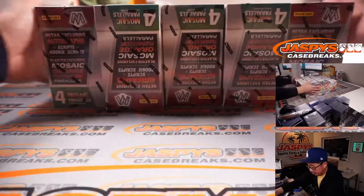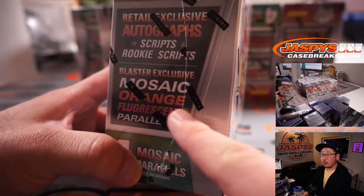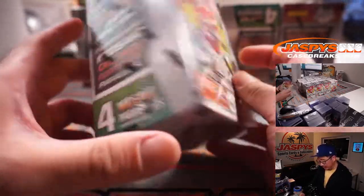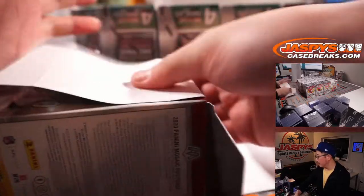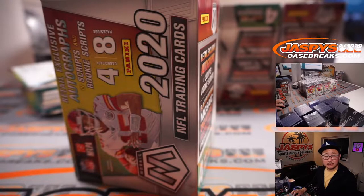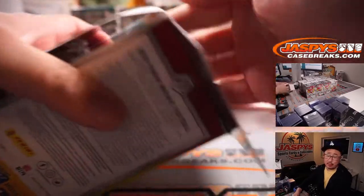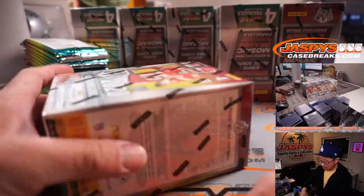Alright, for Mosaic we're looking for the orange fluorescent parallels, which are Blaster exclusives. I think that's the main exclusive parallel, in addition to the usual rookie silvers and other parallels. And no vet commons will ship except for Brady and Mahomes — no vet commons for chip breaks has been a standing order at Jaspi's. Just a reminder.